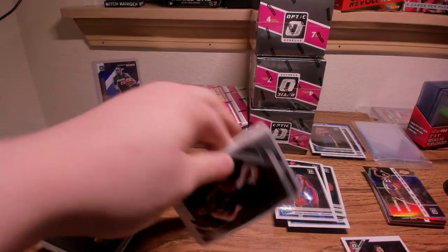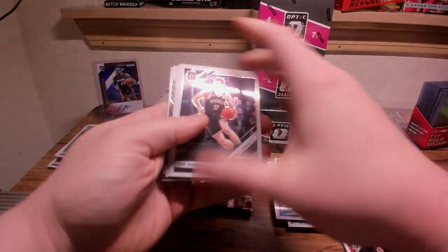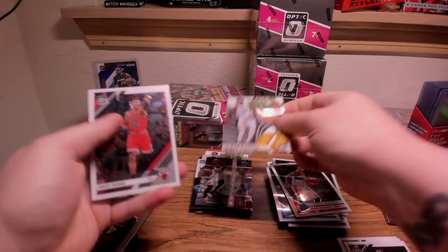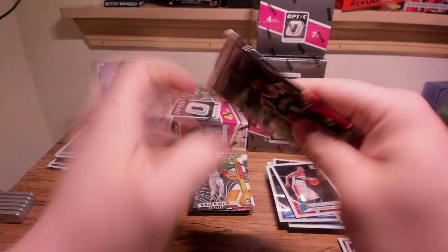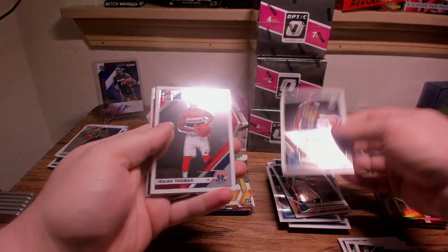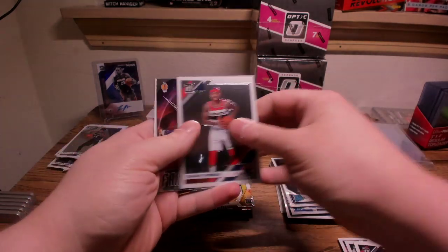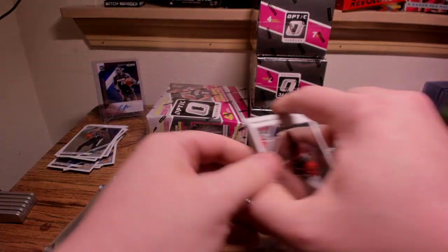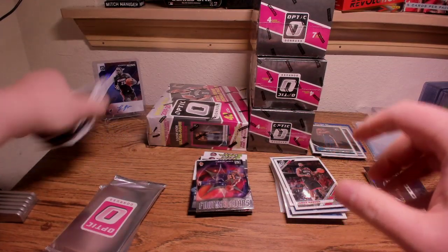Two packs left and then we'll get into the Hyper Pink. Justin Robinson is going to be a Rated Rookie. DeRozan and done. Last pack of Mega Box number one — I told you guys, mega boxes are fun, but I think cellos and blasters are where it's at for retail. Thomas, Fantasy Stars LeBron, and James Harden. Let's get rid of these base cards and get into our first Hyper Pink pack.